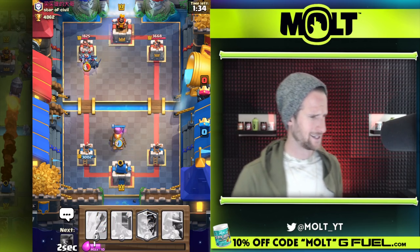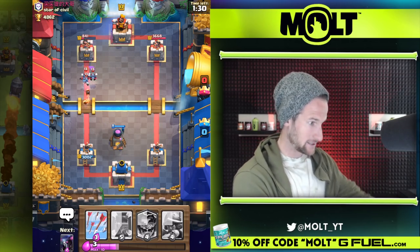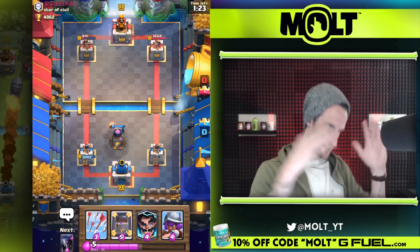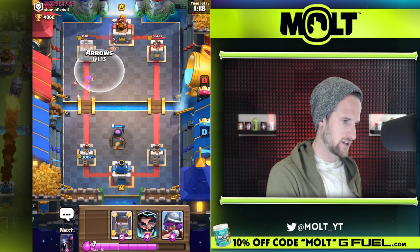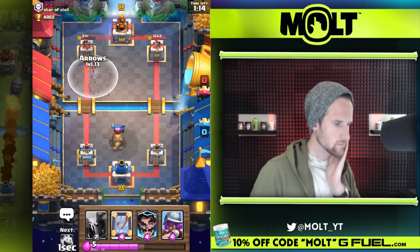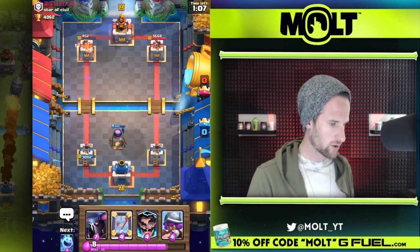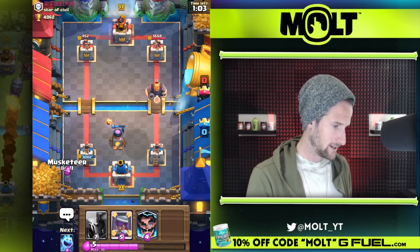Get there Pekka — you're beautiful, I love you! Oh yes, there she is! She's beautiful doing work against Mr. RG. Sad thing is I didn't put that furnace in a good spot, but it did go and take out the minions, so that's fine. I'm going to wait just a second and go ahead and throw this now. These fire spirits will get there. The Pekka is a great defense against the Royal Giant — he works — or she works, so I'm sorry Pekka, I didn't mean to call you a he.